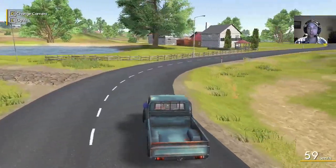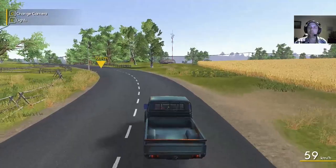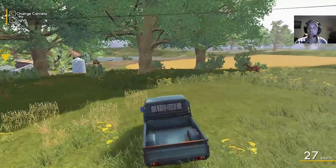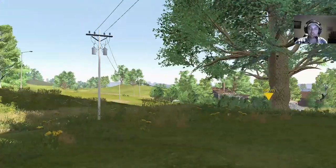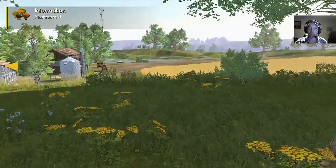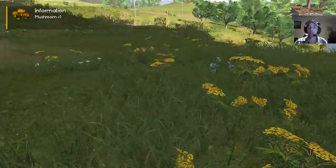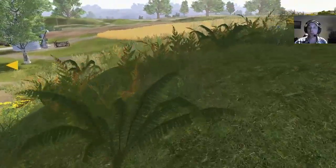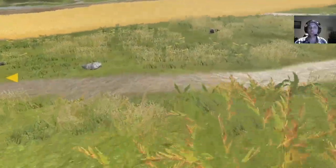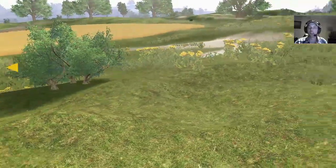I'm very tempted to try out the fishing - I've done it off camera when it was first implemented, but I haven't tried it recently. We're going to take a little detour. Ran the deer off. They're supposed to be mushrooms - hey, there's one! We can pick mushrooms. There's another one. We're supposed to have strawberries also. I'm surprised I found a mushroom that easily. Some of the lighting issues were supposed to be fixed too.